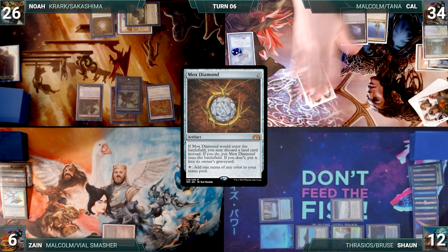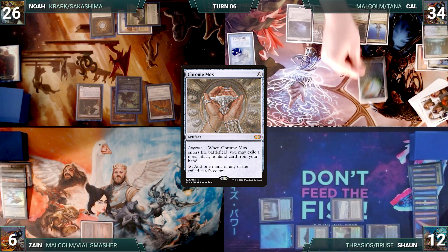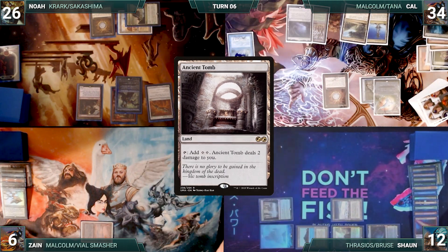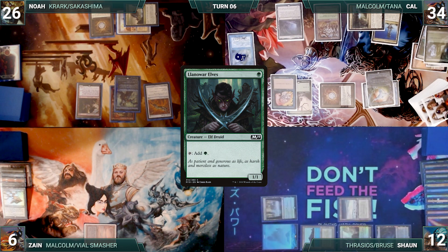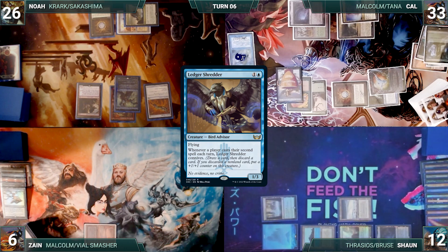During his upkeep, Cal removes a suspend counter from Mystic Remora. He draws and plays an Exotic Orchard. He casts Chrome Mox, imprinting Snapcaster Mage. He casts Mox Diamond, discarding Ancient Tomb. He casts Fynn the Fangbearer, followed by Llanowar Elves. He recasts his commander, Malcolm, Keen-Eyed Navigator. He taps his Spire of Industry to help recast Ledger Shredder. He passes, discarding to hand size.